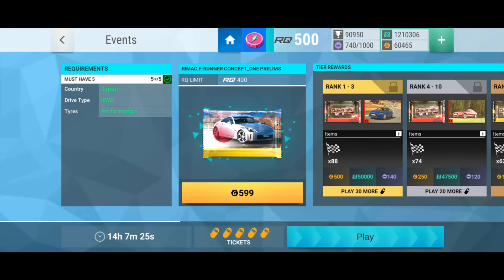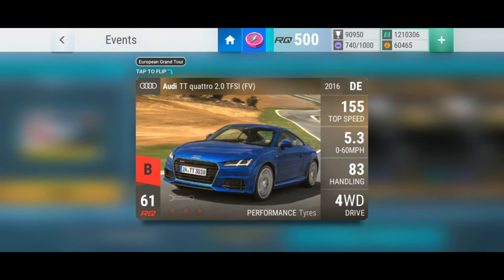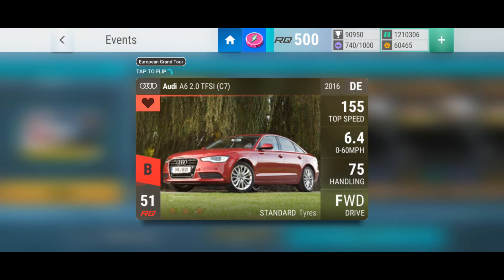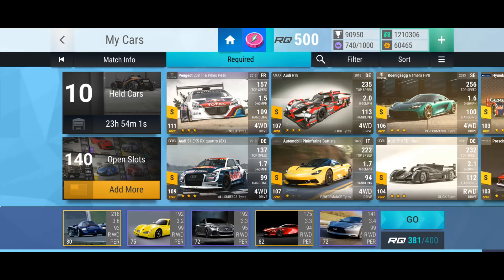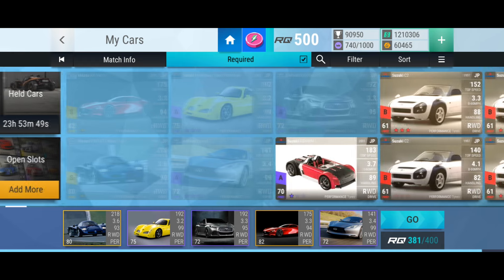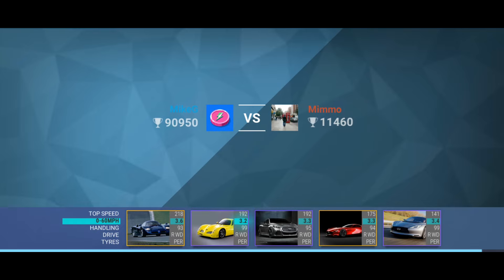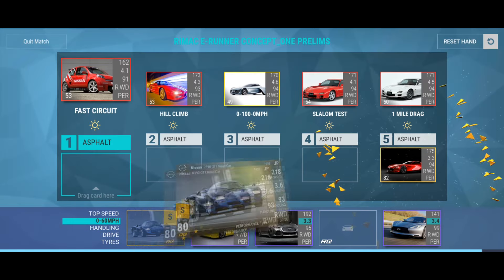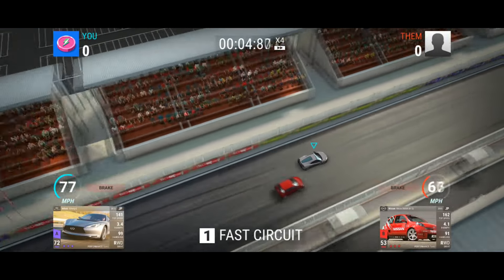Let's jump into prelims. Prelims is again for the normal carbon fibre pack - Audi TT Quattro, for the Audi A6 Ultra Rare, or for the Audi TT, etc. This is what I'm going to be using: I've got the Nissan, a Suzuki, an Infiniti, a Mazda, and an Infiniti. The criteria is Japanese rear-wheel drive performance cars, so I'm basically taking the best five cars I've got. I don't think my best five cars are the best five cars, so we'll see if we can get anywhere near a carbon fibre.